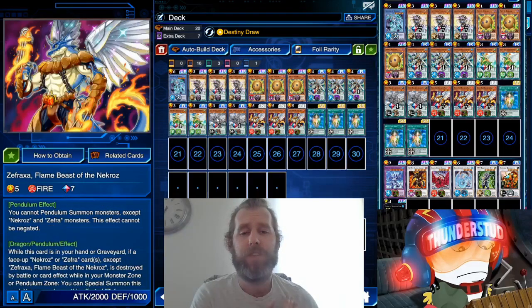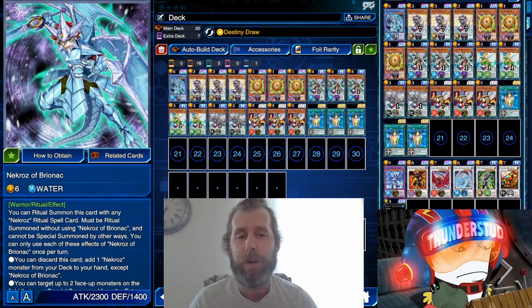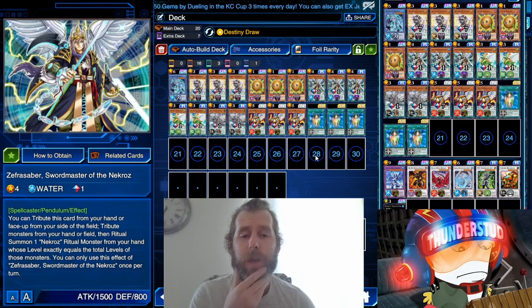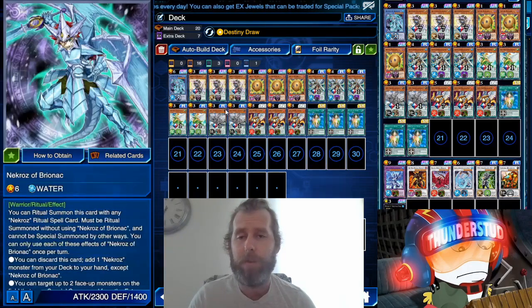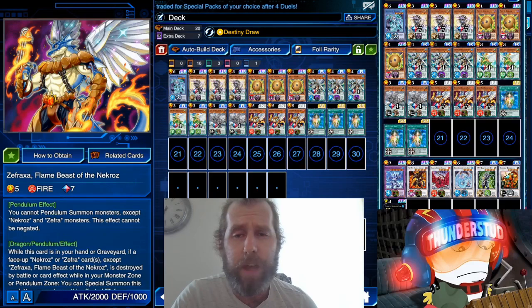XYZ: draw a card, discard one card, only once per turn. So you search any monster, then depending on what you do with that monster you get a second effect. It's a pretty useful little spell card — lets you get your Yang Zings and your scales nice and proper when you need them. We can ritual summon; we have our Necros Brionac. He works so well because you can just discard him and search these Necro pieces, or use his Necro effect to tribute monsters and ritual summon one Necros monster. There's also a hand trap. It's convoluted and easy to disrupt, but it is a viable little archetype.